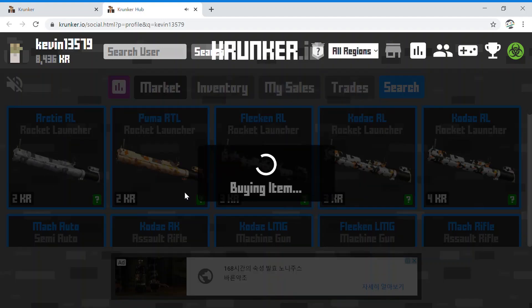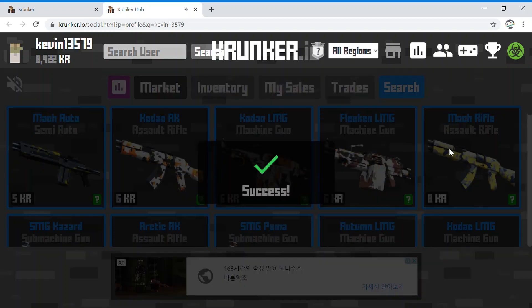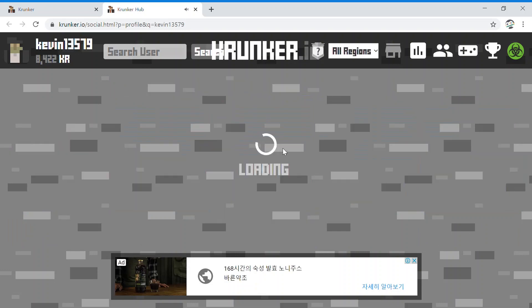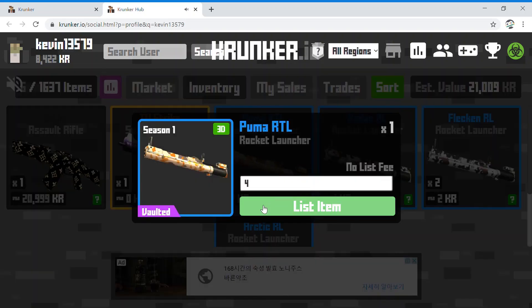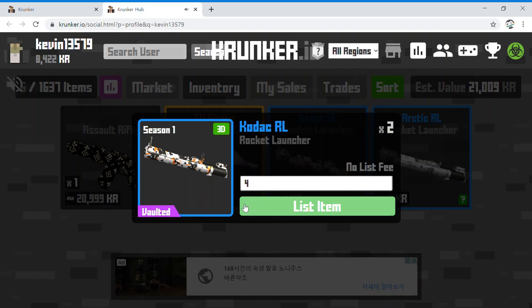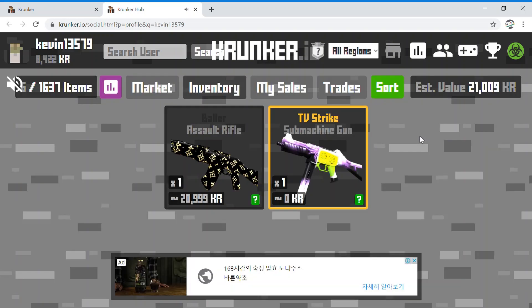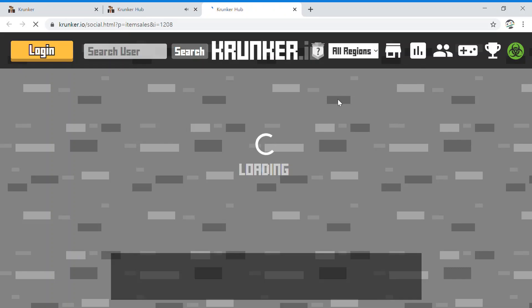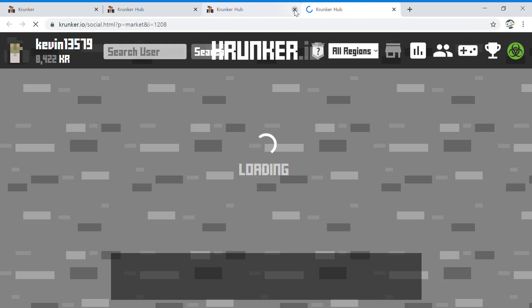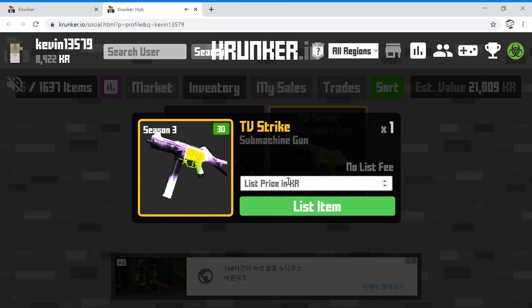I'm going to buy all of this and sell it for 4 KR. I'm selling these because they will help me grow my KR. If you have a lot of things, just sell them — it will help you a lot. Right now I'm going to sell this one for 200.